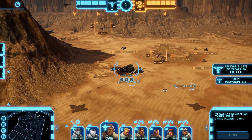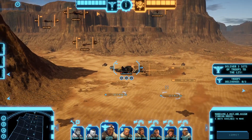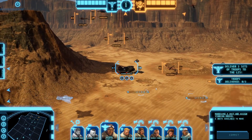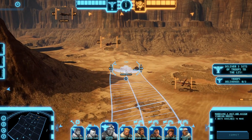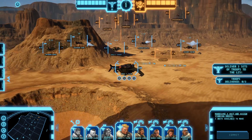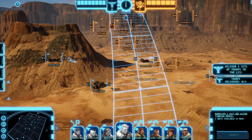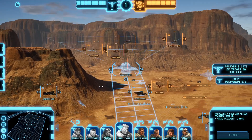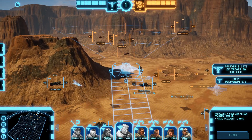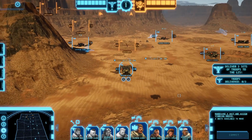Rainbow Gauntlet, alright. Let's have you do a lazy turn here. Just have you come up like so. Where are our firing arcs? Yeah, that's fine. Rainbow Wings, okay Rainbow Wings.